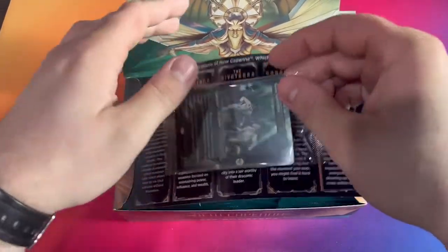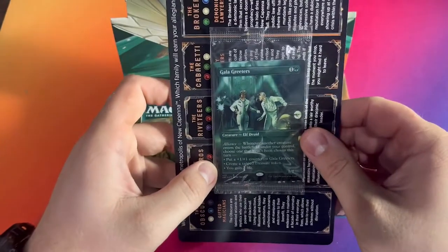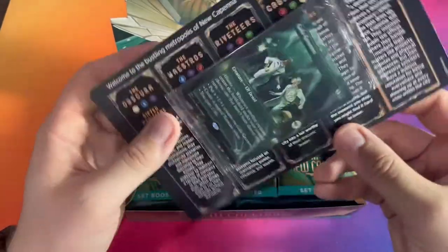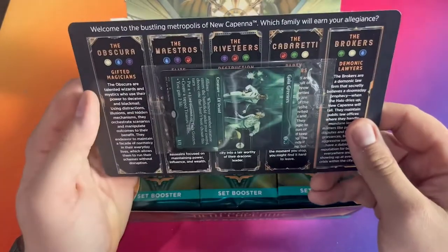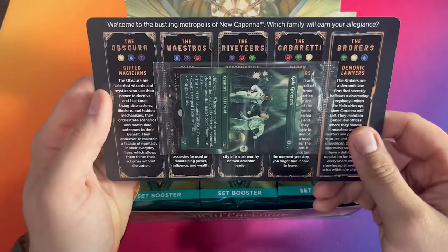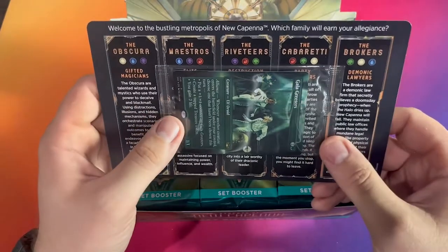It looks like it comes with the box topper here — the Gala Greeters. And they also give you a little insert that has the five houses, the five mobs, and what they all do. It's pretty cool.